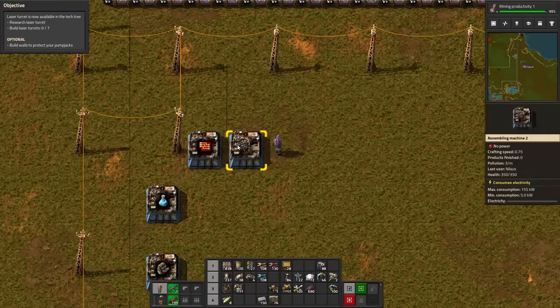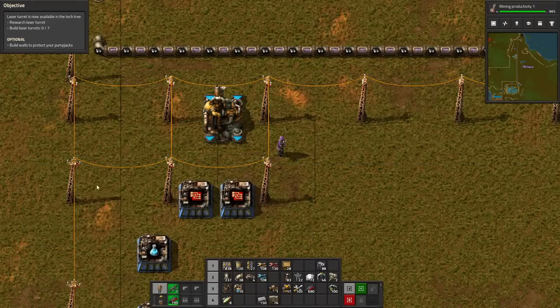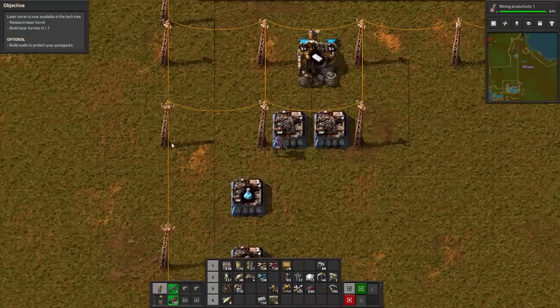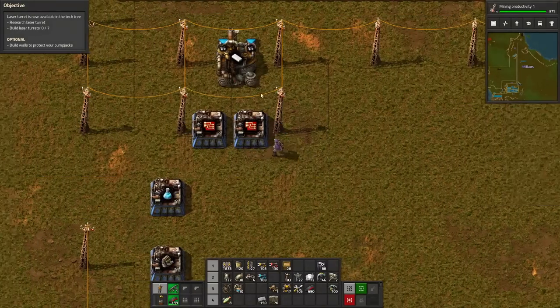That's reds here. And then I also need to make sure that this is correct. This is plastic, and then I'm going to have two different lines. So this goes one up, you're going to go one up, you're going to go one up. They have to be close.